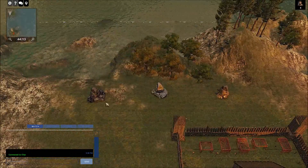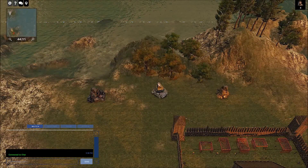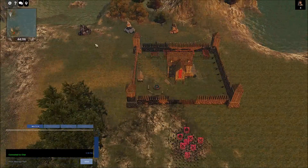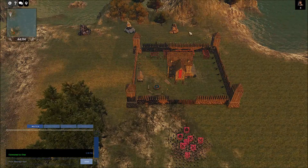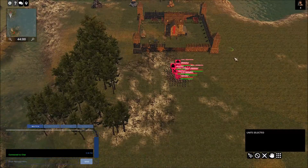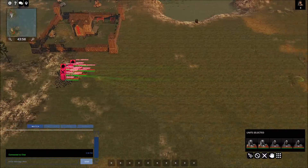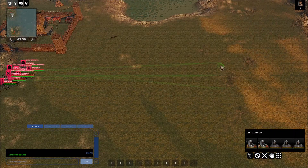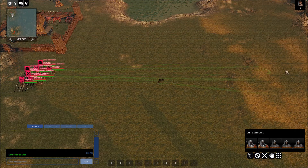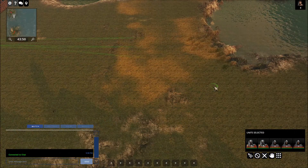I'm guessing these are resources here. A little tip: if you see resources while you're exploring the area, from my experience, there's going to be an enemy base nearby. So let's send our guys out to explore.